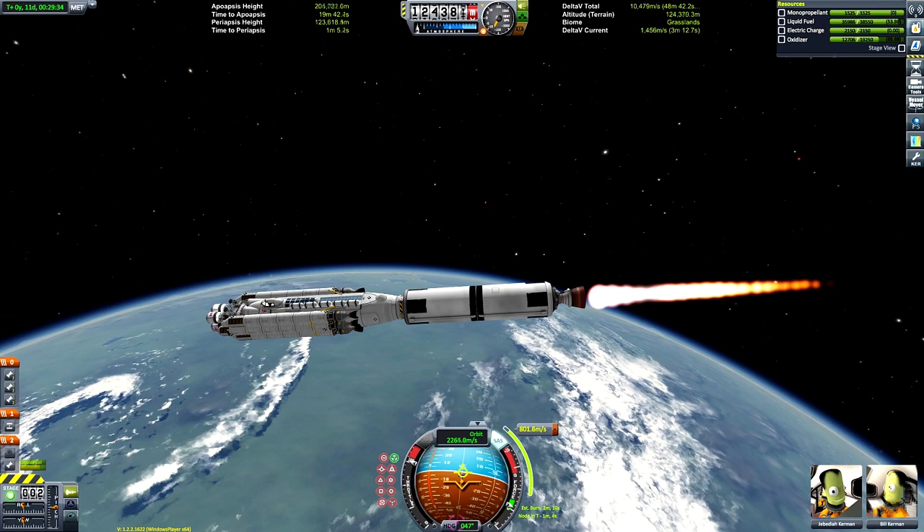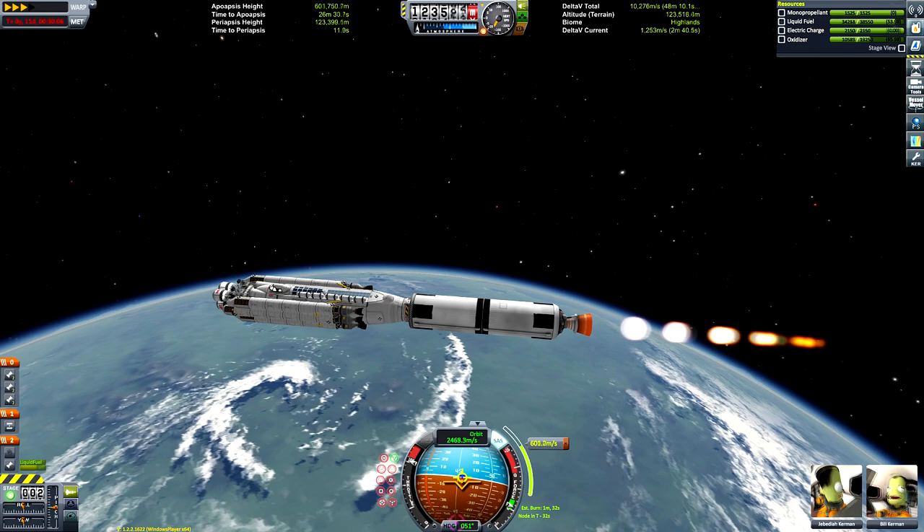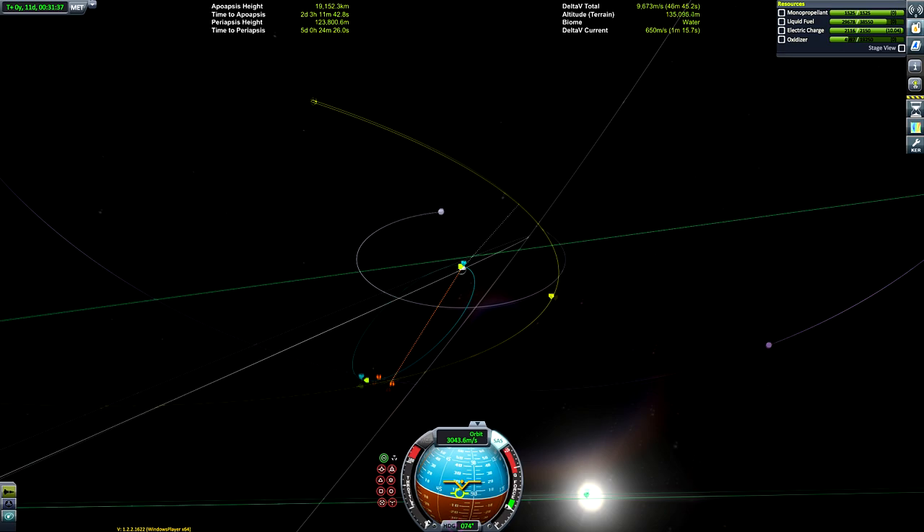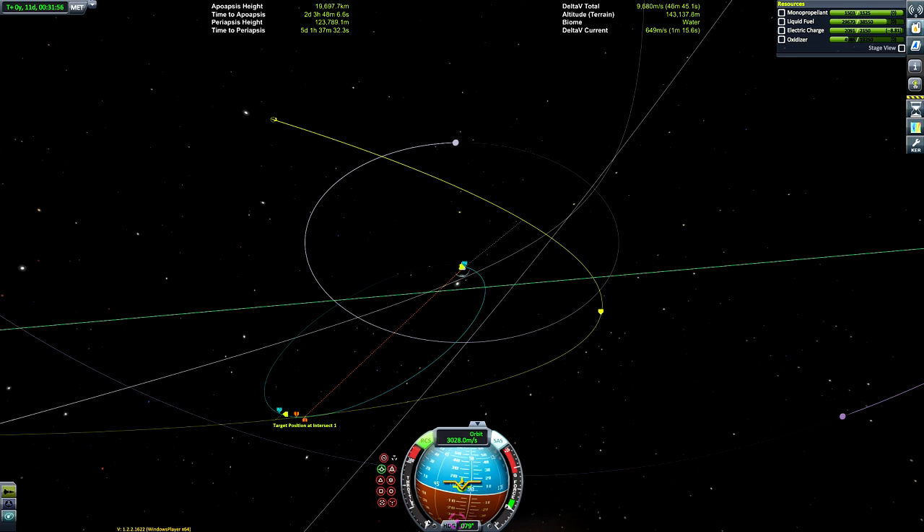Just fast-forwarding through the time warping to the maneuver node. We're doing our burn — it's pretty short because we've still got the big Rhino engine which has a great thrust-to-weight ratio, unlike the nuclear engines. There goes our maneuver — the nuclear engines are way more efficient, which is the upside of them.